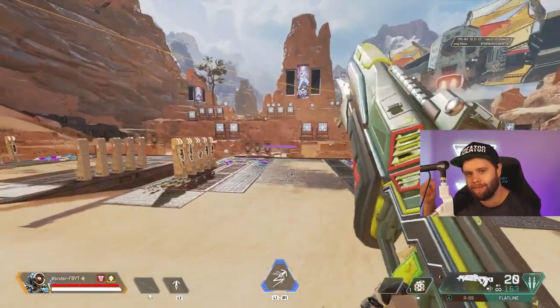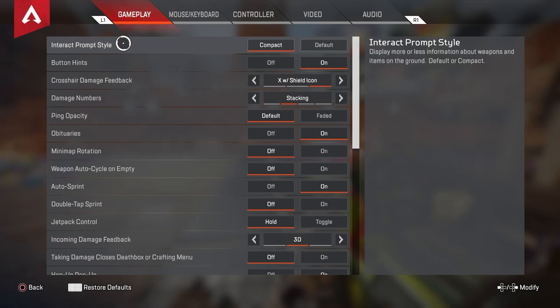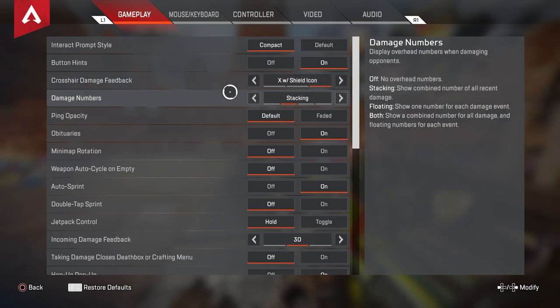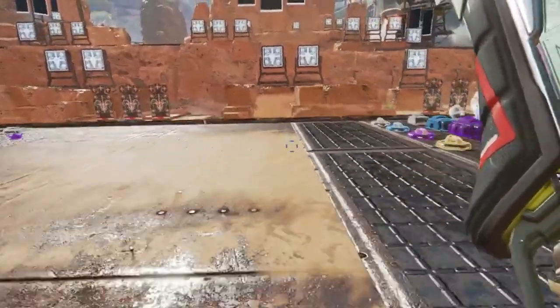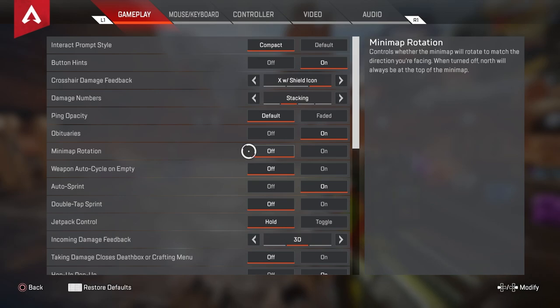We're going to start with gameplay settings. Under the first option, Interact Prompt Style, I go with Compact — it's a little less crowded, a little less information in front of my screen. I've got my button hints on, crosshair damage feedback is X with shield icon, and I do like to have the number stacking so I don't have to worry about anything right above — they'll just do the counting for me. Ping opacity is default, obituaries on, mini map rotation off.